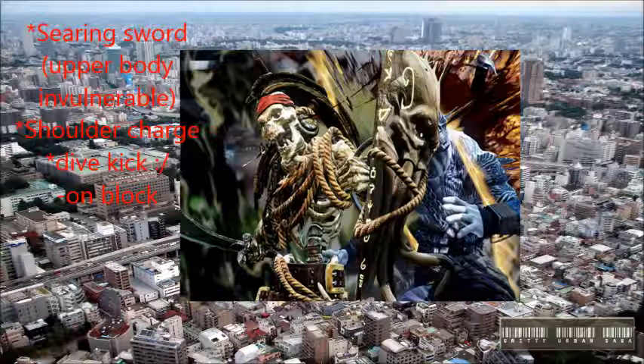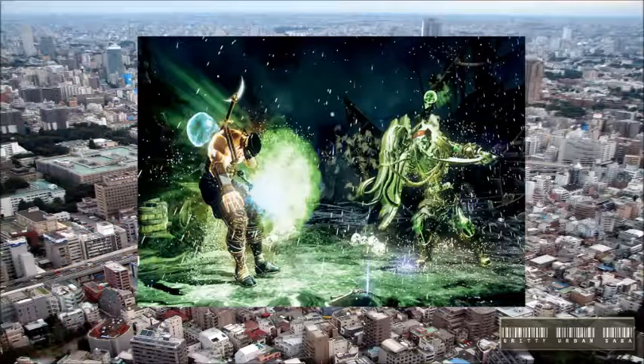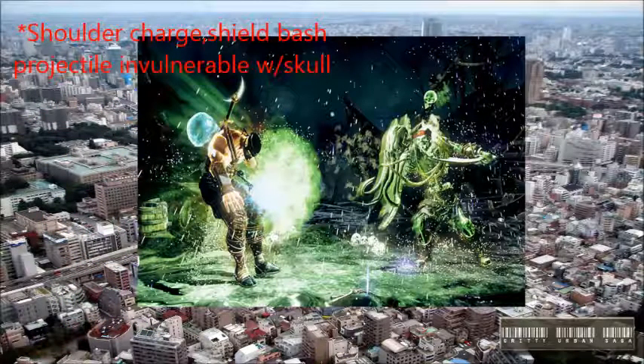The Shadow Teleport — in Killer Instinct there are Shadow versions of most specials, basically a powered-up version. His Shadow Teleport cannot be thrown, and after he comes out of the ground he can actually hit you with the teleport and go into other things. His Shield Bash is projectile invulnerable if you have a skull — so with one single skull, you can go through projectiles and start a combo if you're close enough.